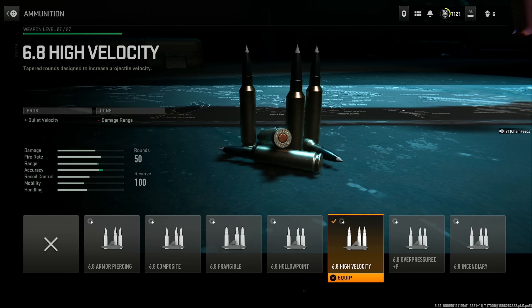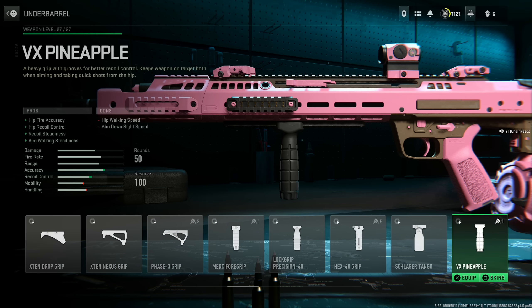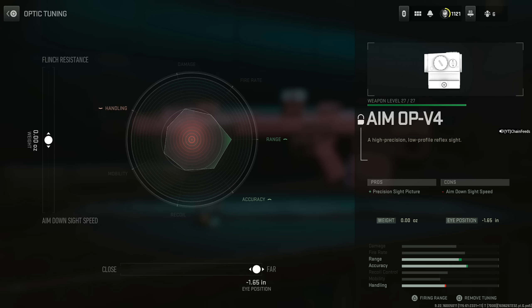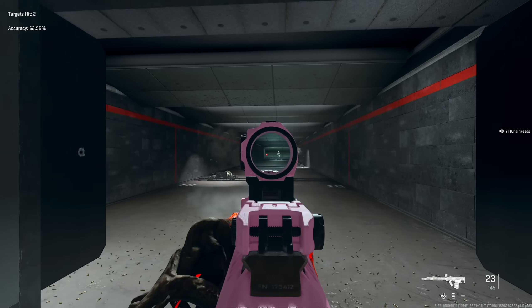I would stick with the hollow point or the high velocity, or just swap in another attachment like the Lock Grip or VX Pineapple if you don't want the ammunition slot. 50 round drum is the obvious choice. Aim Op V4 — max out the far range. This thing is so easy to control and super easy to use to this day.